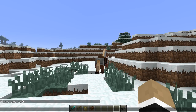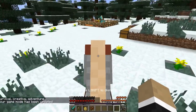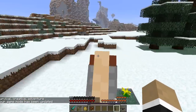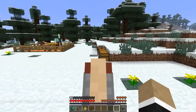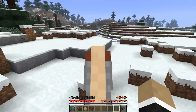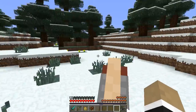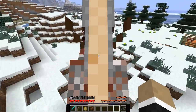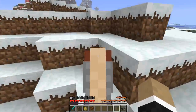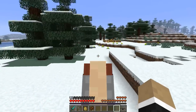Let me switch into survival mode so we can actually see the horse's health bar. With slash gamemode survival, if we hop on the horse you'll notice a little horse health bar in the bottom right. To demonstrate, we can try to find a cliff to jump off and cause the horse to take some damage — though that wasn't quite high enough. Either way, your horse can take damage.